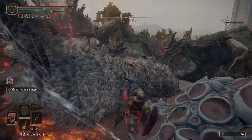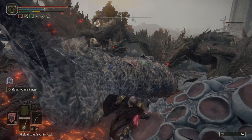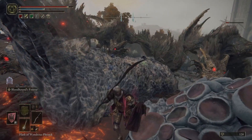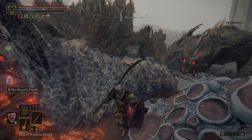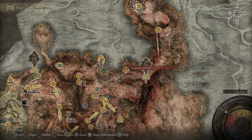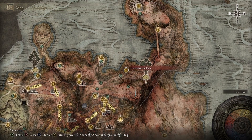I found a mega easy strategy for defeating Grail Dragon. You can do this at any level as long as you've got a weapon and access to Torrent the horse. To find Grail, you need to go to Grail's Dragon Barrow, which is located south of the site of Grace called Dragon Barrow Fork, and that's in the northeast of Caelid.